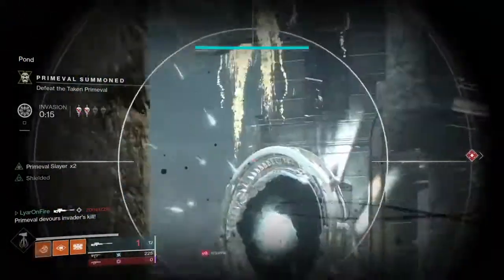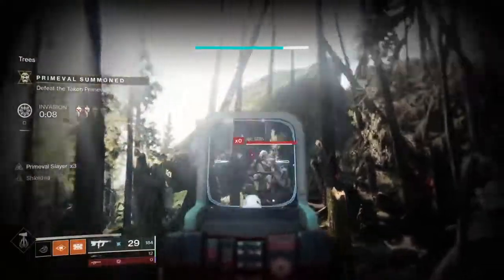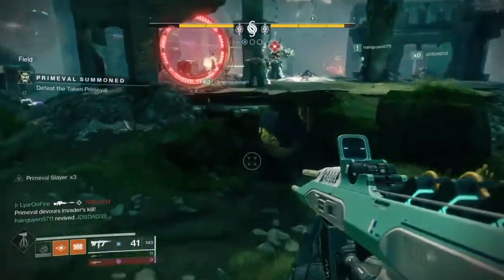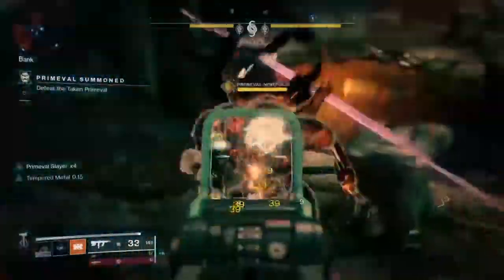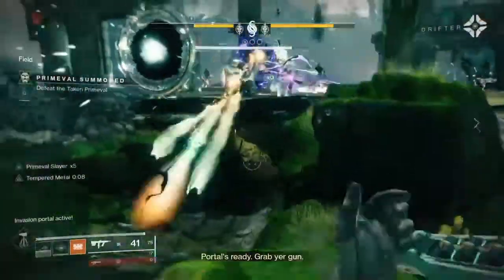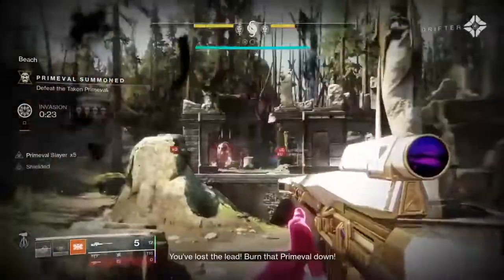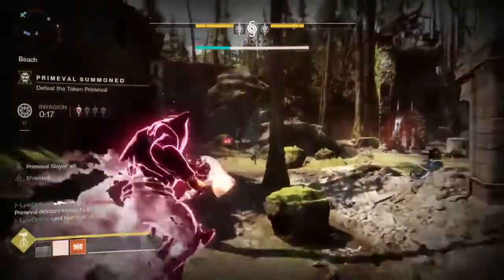Another weapon to try is Sunshot — it's been nerfed and has a bug in Crucible, but in Gambit it'll probably be more of a PvE weapon focused on killing ads and potentially DPS. When you kill ads it causes a lot of explosions, which is great for clearing adds. I also recommend Borealis, a sniper that lets you switch elements — good for any type of enemy whether it's Fallen or Cabal. You can switch elements and strip shields, including the Taken Void shields.